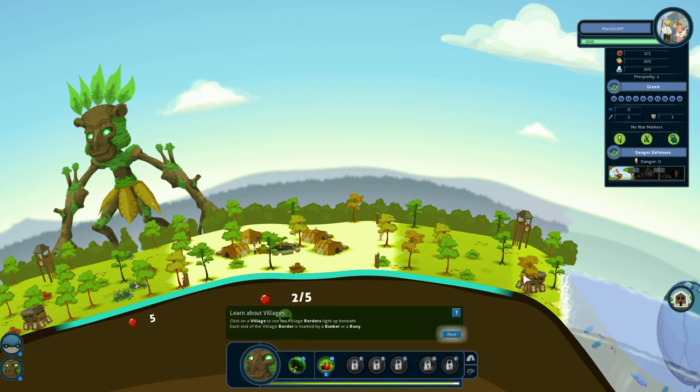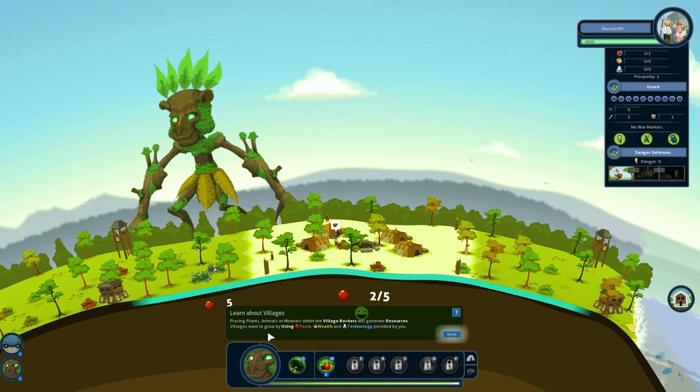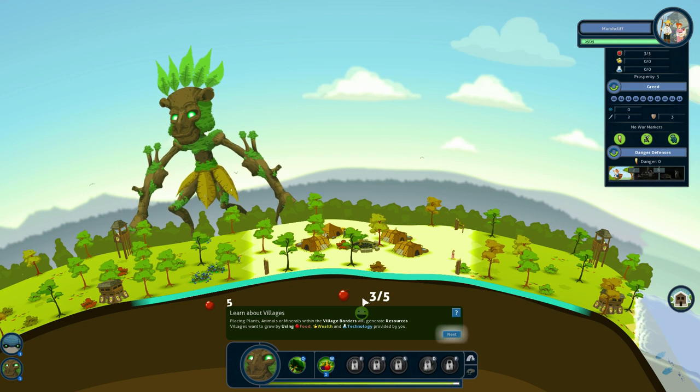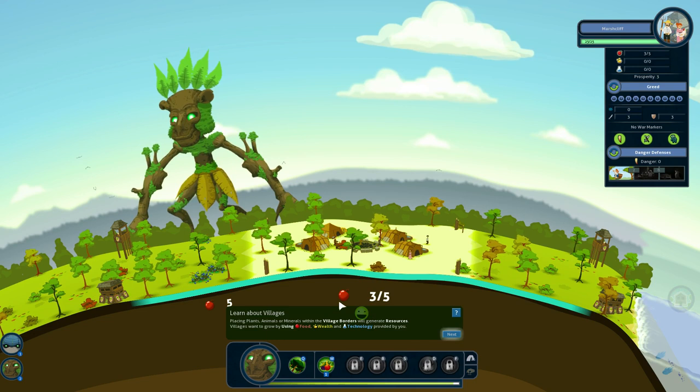If it extended out into the water, you'd see buoys. Placing plants, animals, or minerals within the village's border will generate resources. Villages want to grow using food, wealth, and technology provided to you. Something that confused me at first was that the village is going to grow regardless of whether or not they have food — it's just one of the three types of resources that you can use. Generally you're going to have all three resources in a village, but it's not like the village has a population that has to grow.